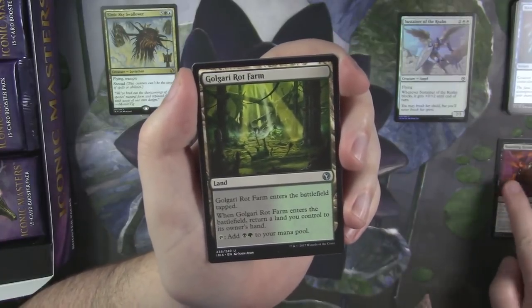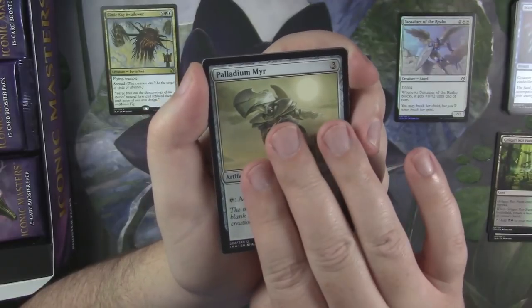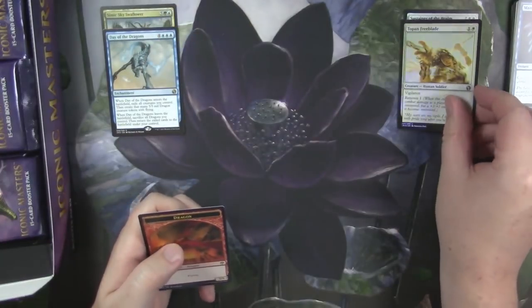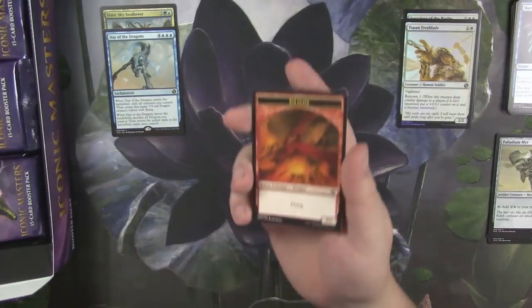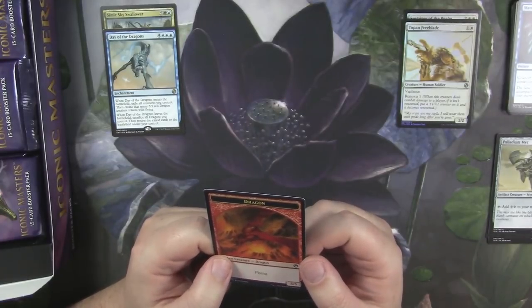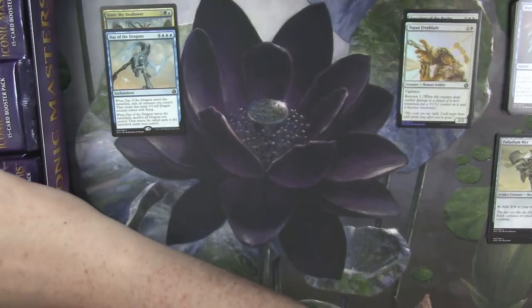Golgari Rot Farm. Palladium Mirror. And our second rare, Day of Dragons. And a Topan Freeblade foil. The dragon token's pretty cool, actually — a 5/5. It's pretty nice art. I'm pretty stoked about the art on it. I like the fact that it has a couple of volcanoes in the background.